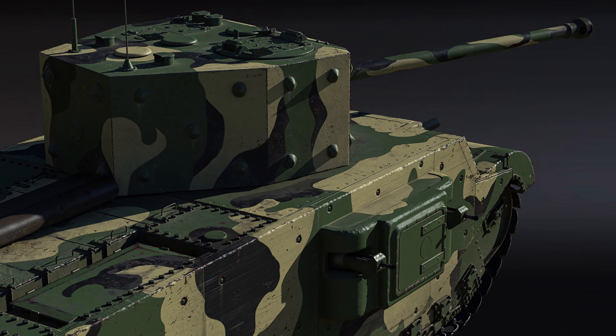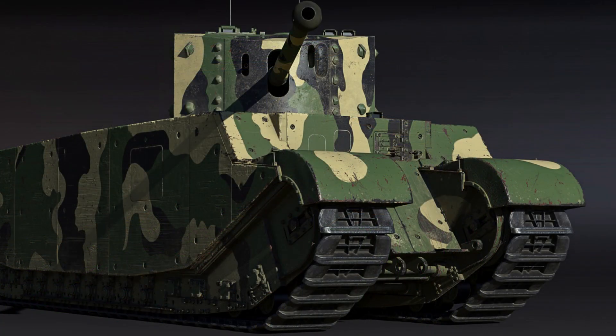We're not told the armor thickness in the dev blog, but people have data-mined this and it seems like it's going to be a maximum of 102mm for the turret and 89mm for the hull, which is a lot less than I thought — I expected around 114mm maximum. Maybe Gaijin has access to more historical documents giving it a thinner thickness, but we'll have to see how it looks when it's actually released.